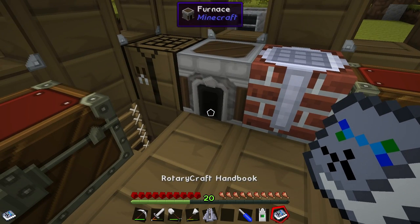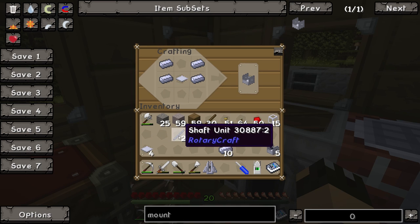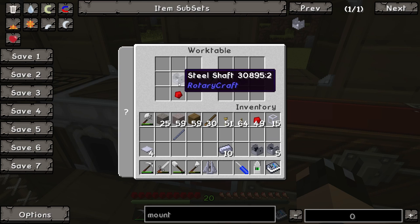There's also a dynamometer which displays input torque, speed, and power — I've got a spare ender pearl so I might build one of those. First, the clutch: it's nice and easy. Make another shaft, put that in at the bottom with the shaft above — there we go, we've got a clutch.